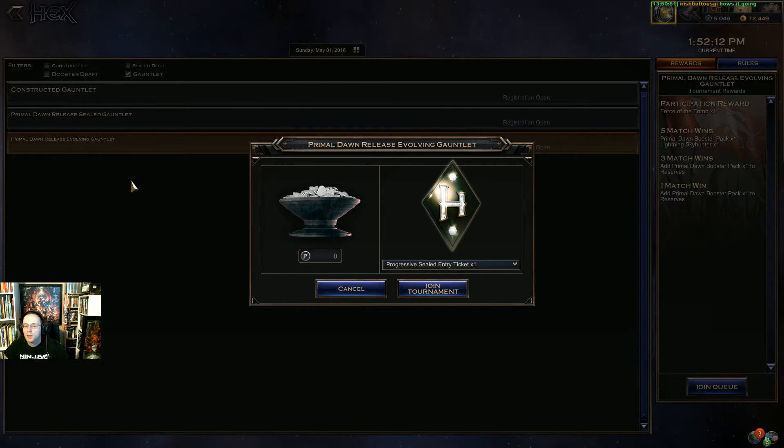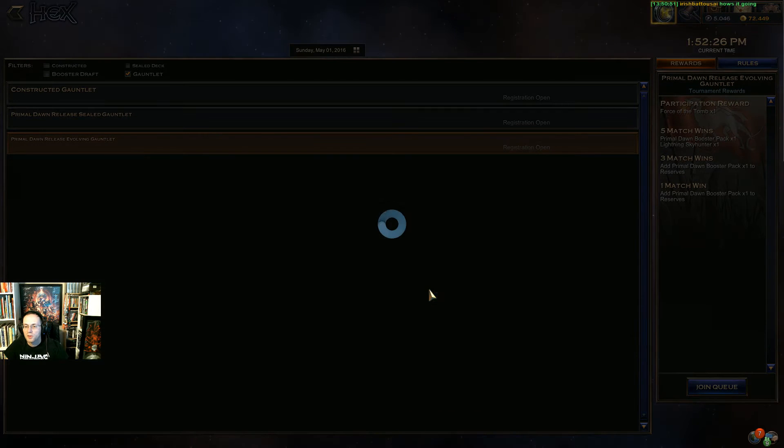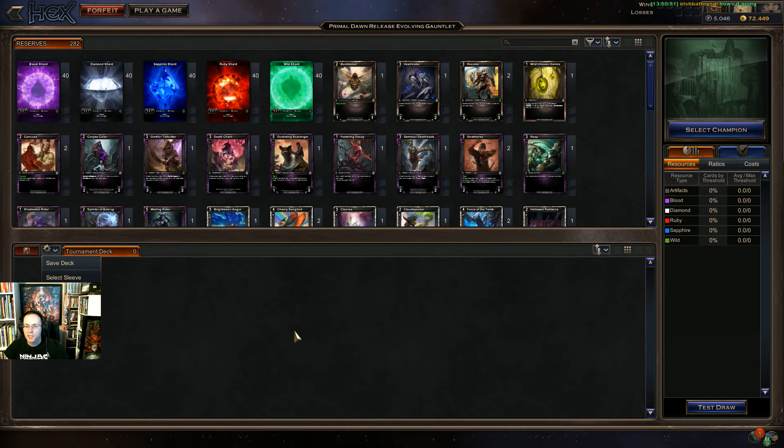There's a progressive sealed entry ticket I could use, or a Primal Dawn option. Let's join the tournament — do I need to buy that? I put some money on my account, so we'll see how this goes. Maybe I just get one for free.